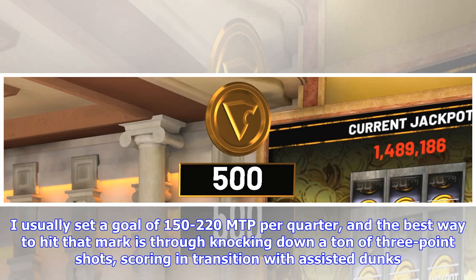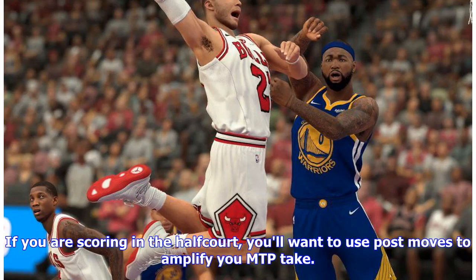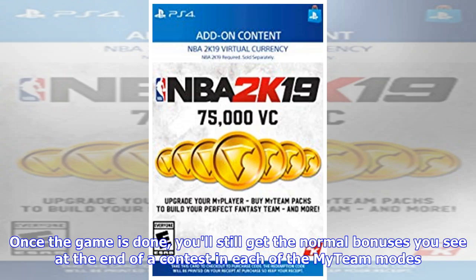I usually set a goal of 150 to 220 MTP per quarter, and the best way to hit that mark is through knocking down a ton of three-point shots and scoring in transition with assisted dunks. If you are scoring in the half court, you'll want to use post moves to amplify your MTP take. Once the game is done, you'll still get the normal bonuses you see at the end of a contest in each of the MyTeam modes.